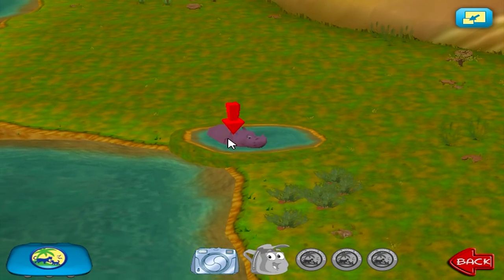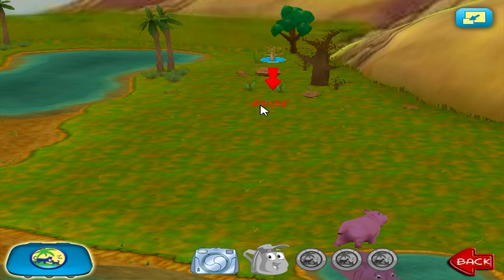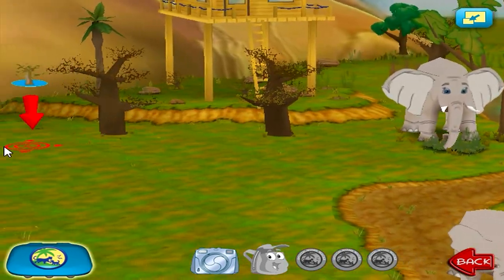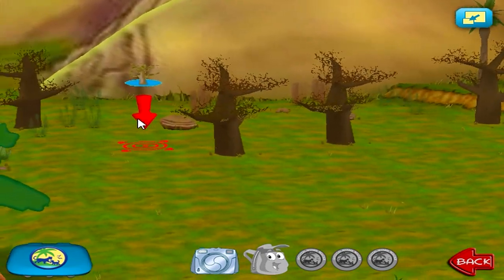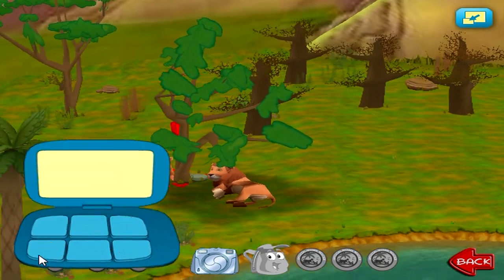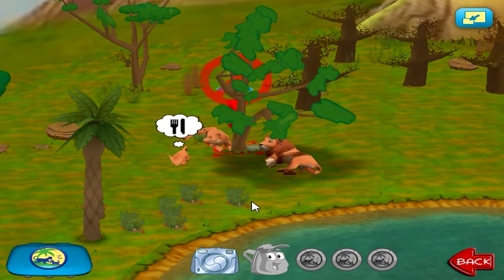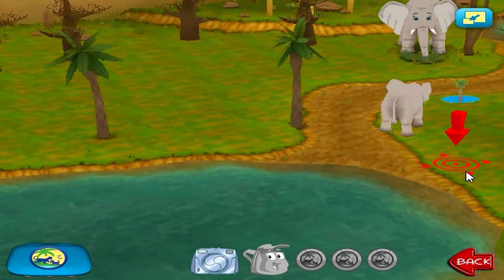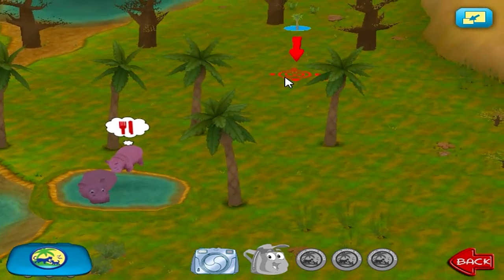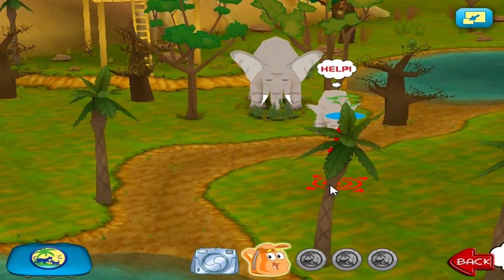Trees. An animal needs food. Trees — Dampalm Tree. Trees — Dampalm Tree. Trees — Thornication. Oh no! An animal is in trouble! Let's go rescue!